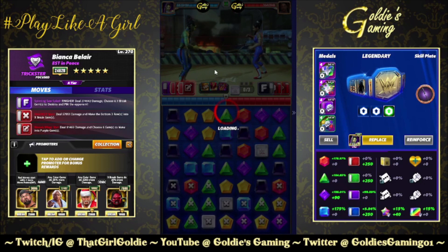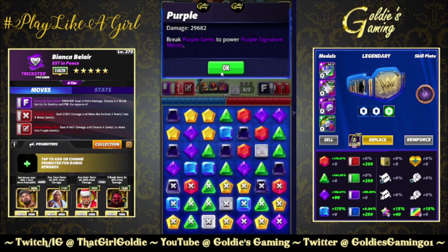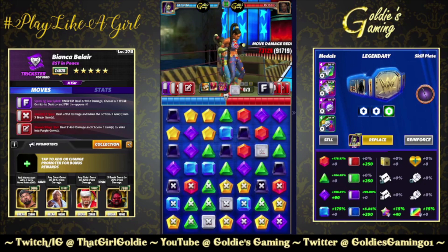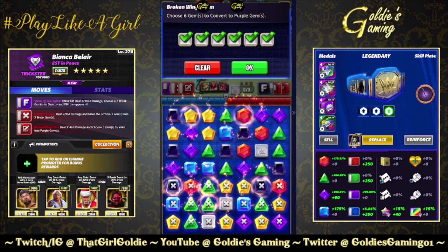I don't know if this will count as six or only three — might only count as three. Yeah, that didn't work to double-stack, boo. I'm not even in faction boss and I'm getting the faction boss glitch — that's amazing, wonderful coding.